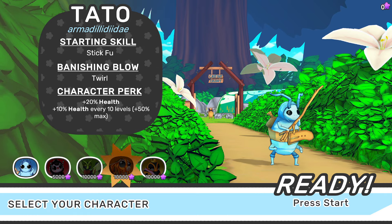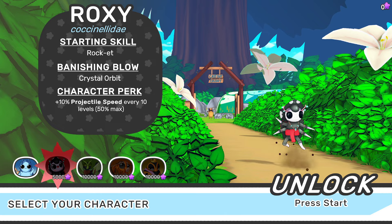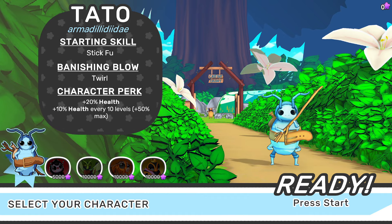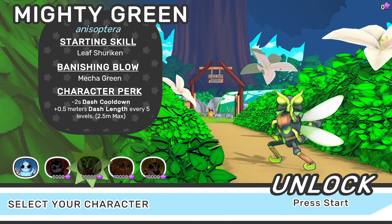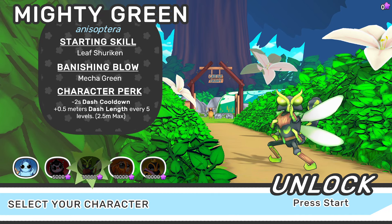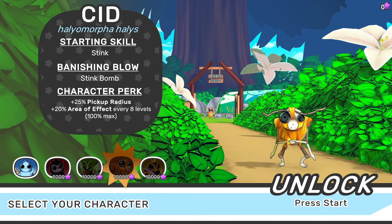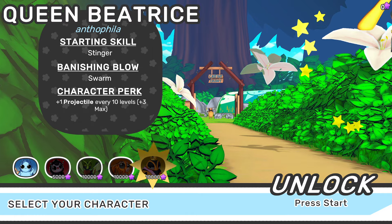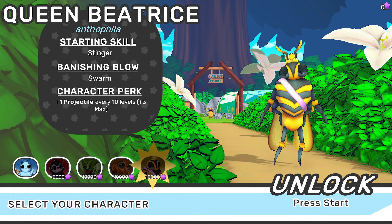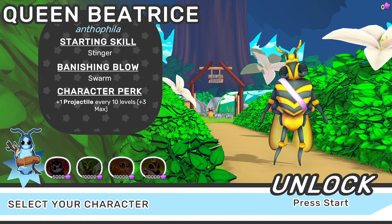There are different characters. We have Roxy, who starts with the rocket — her banishing blow is a crystal orbit and she gets projectile speed. This other character gets plus 20% health, so he's kind of our tanky character. There's a mecha character with better cooldown, a quick character with better dash and longer dashes, one with area effect and pickup radius, and one that starts with plus one projectile — that sounds powerful. You can get up to three additional projectiles on top of what you have. That's really good.